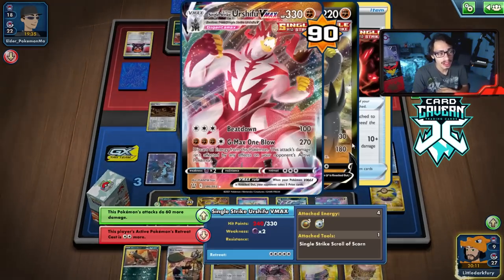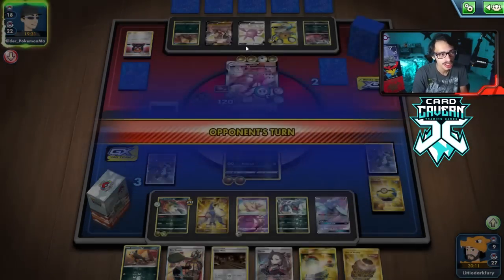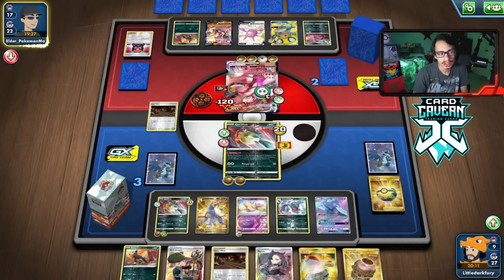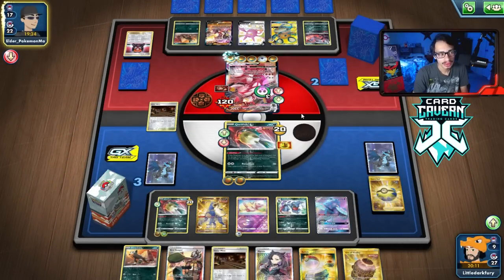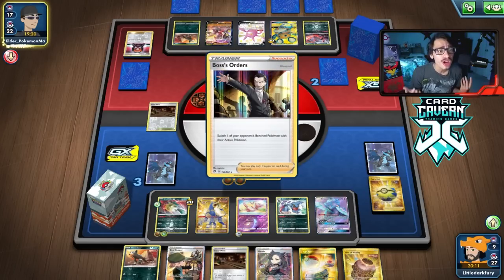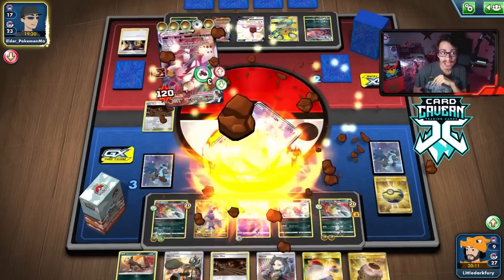If the Toxicroak did live there, we would be doing a lot more damage. They have 210 HP. Maybe we can win actually — if they don't have Boss. But do they have it? Should I have Marnied them? I should have Marnied them. They also got a top deck of that. And that's game — unfortunately we didn't win.